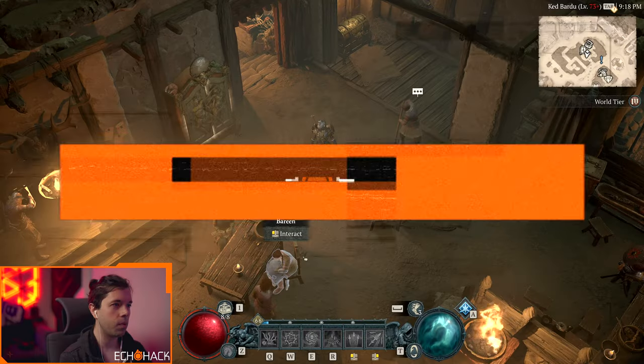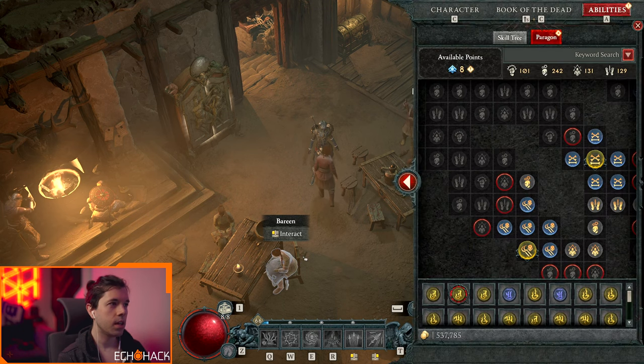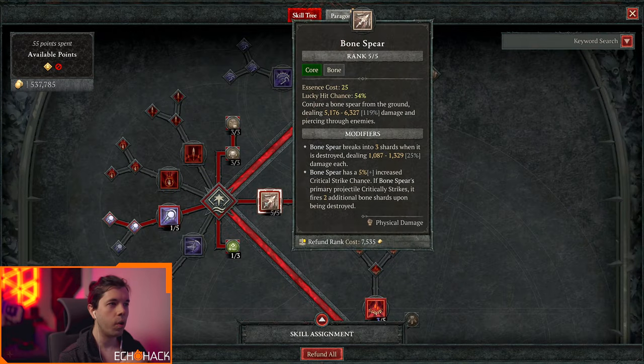Hey everyone, Echo Hack here. We're going to take a look at my necromancer and make a brand new build. I'm going to go through my process and talk through it, show you how I put a build together and what I'm thinking. There's a build idea I've had for quite a while. First, let's start with the skill tree. Right now I have a bone spear oriented build with five out of five bone spear.